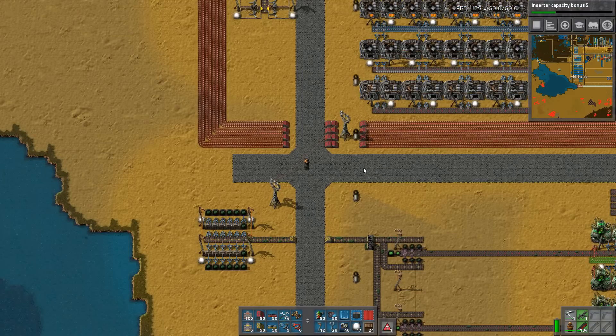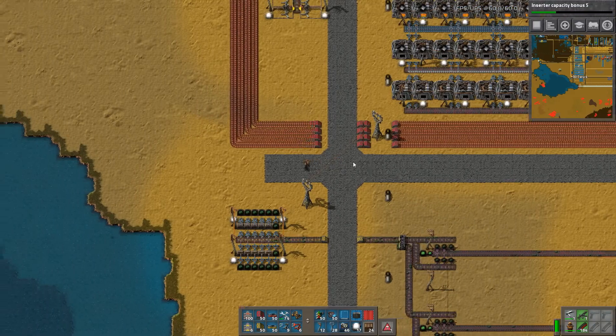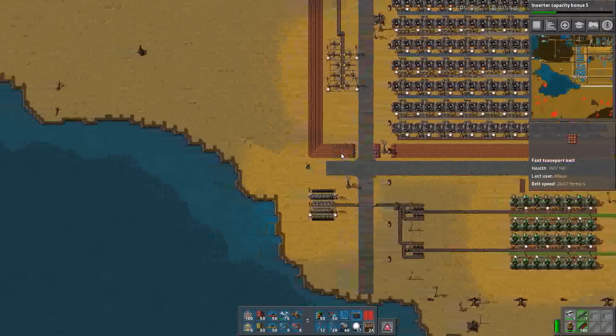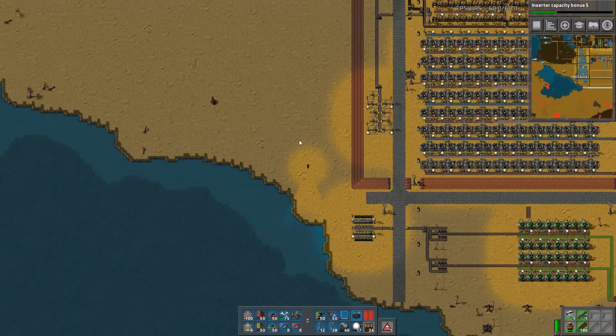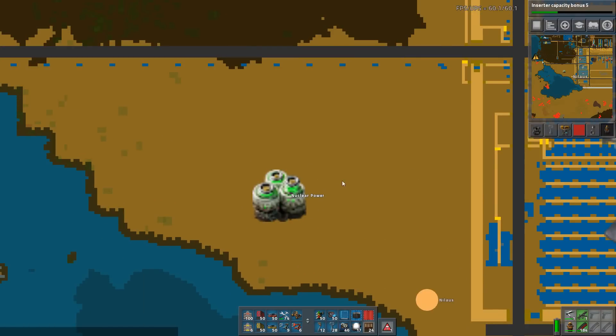Hello and welcome. My name is Nelaus. This is episode 37 of our Let's Play campaign of Factorio. We are playing vanilla and it is time to expand into this little realm here and start working on some nuclear power.